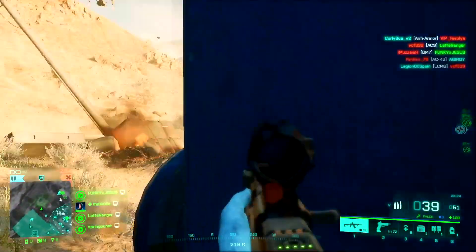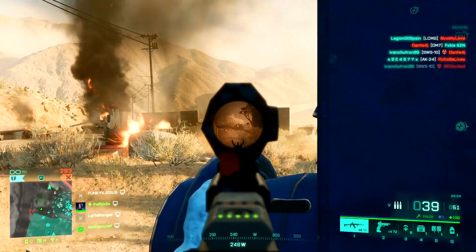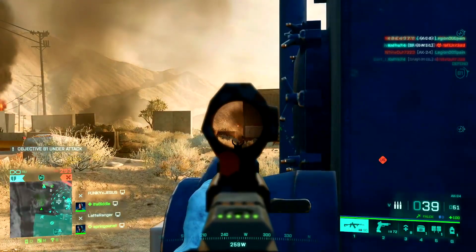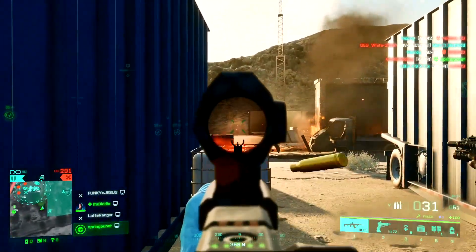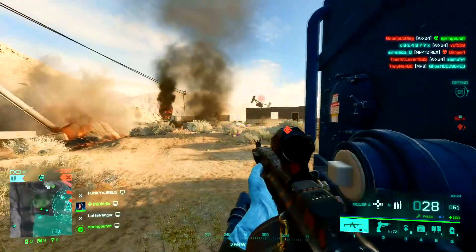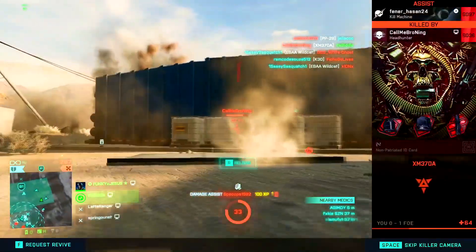Earning points towards your overall season level in Battlefield 2042 is really simple. Starting off, we've got the weekly challenges, which on average net you 49 points each week. Another way is to earn XP - each level you earn 1 point, and with every level increase it increases by 250 XP. To see how far off you are from earning 1 point for XP, simply look on the scoreboard screen when in game, or at the top of your screen when in the main menu.